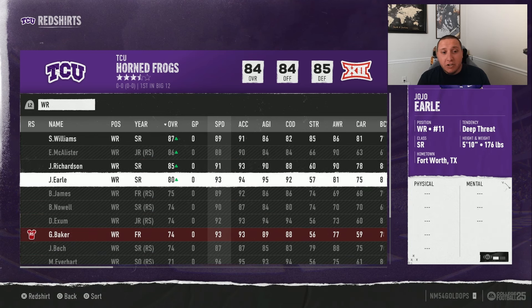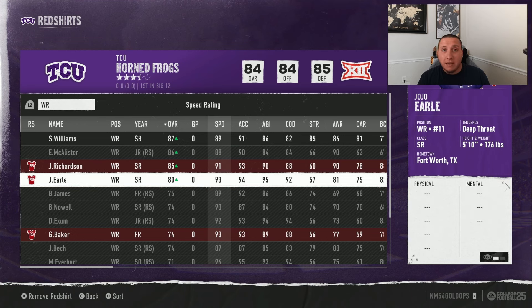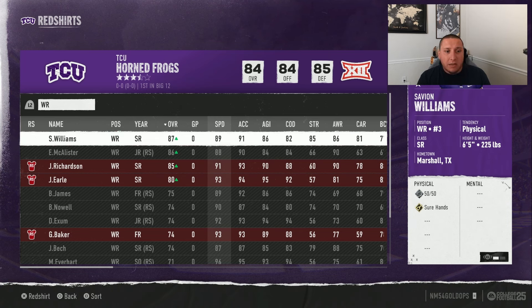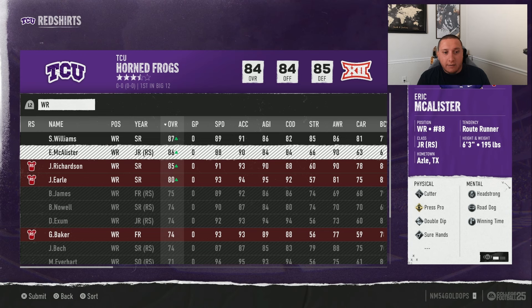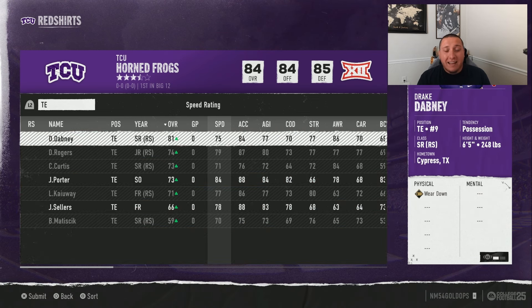I would probably red shirt these two guys because they're a little more athletic. I always plan to be better in year two than year one, so I want my speed receivers more accessible in year two. In year one I can get by with an 87 and 86 overall receiver with 88-89 speed — we're not going to be lighting things up on verticals, but we'll be just fine.